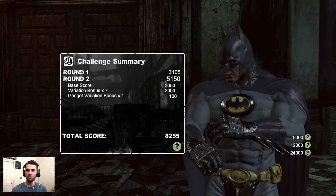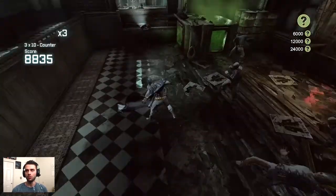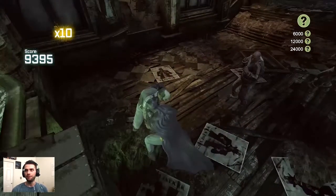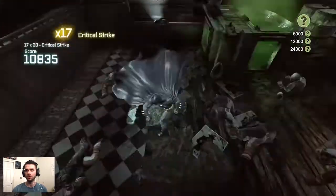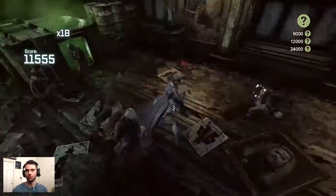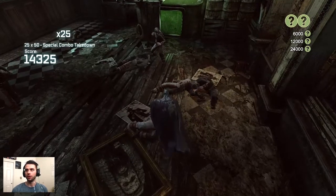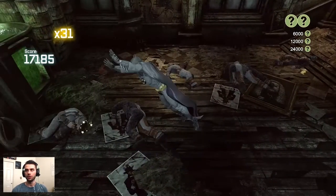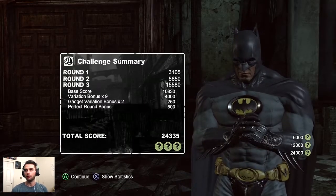In the normal fights I didn't use as much gadget variety as I should have. You'll notice I do more strike strings, a bunch of counters, and the Batman non-gadget special combo breakers. I'll be using a lot of weapon disarms, the instant KO combo breaker, and the stun breaker — a nice big area-of-effect attack that creates enemy spacing and gives you the opportunity to follow up with more strikes.